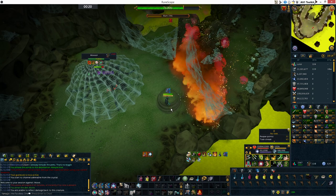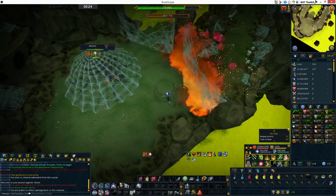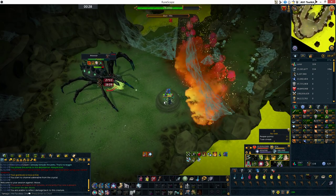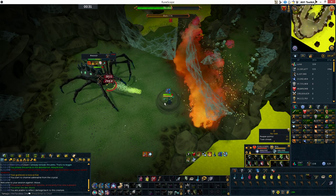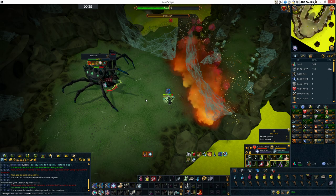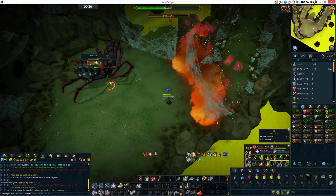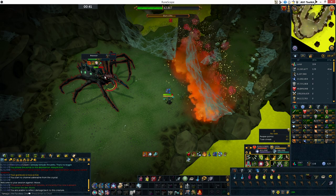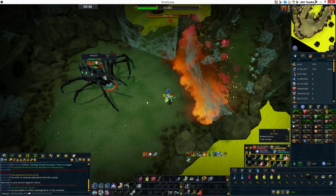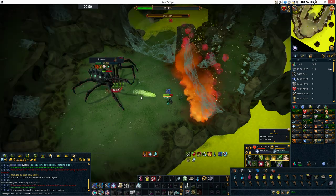I'll go ahead and Resonance the hit from the Reflect there. If you don't Resonance it, you will just take the damage — the higher the Enrage, the more damage you'll take from it. At low Enrage, as long as you click away as soon as you see it, it's not really going to get you. Rax does five auto-attacks in between each spec, so we've got the fourth auto-attack here, then we'll have another spec. I just went ahead and Freedomed. We'll count: one, two, three, four auto-attacks — and then a spec.